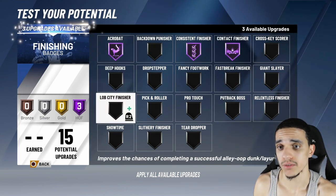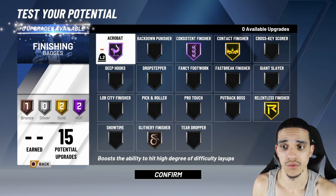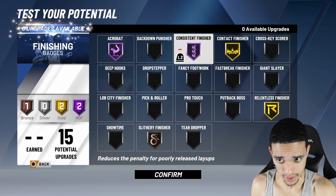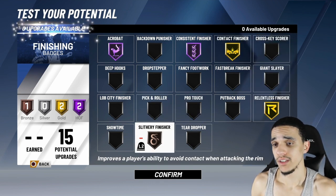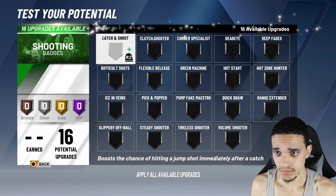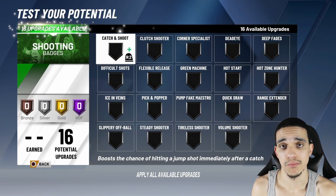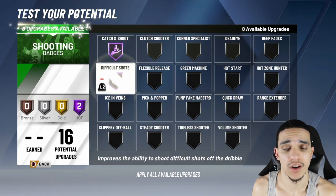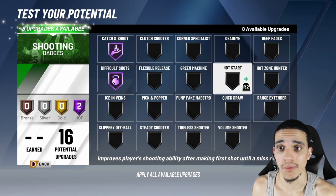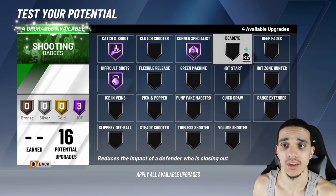Some of these badges are interesting. This finisher I threw on gold, Slithery Finisher on bronze. My dude can drive — I'm telling you, he's definitely a good driver. Nobody's build is going to be the same this year. Make your build what fits best for you. If you're not a dribble guy, don't be trying to get the highest ball handling. Catch and Shoot — threw that on Hall of Fame. Difficult Shots — threw that on Hall of Fame.